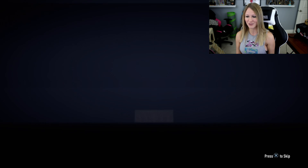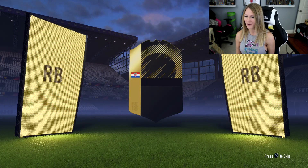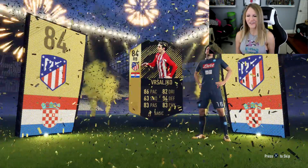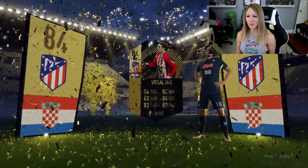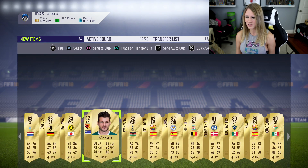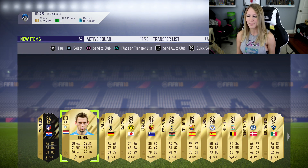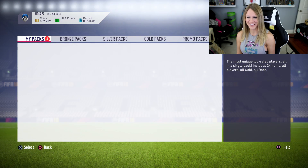This is the first jumbo rare players pack we're going to open. Drop it like it's hot — that's an inform! It's going to be that right back. He's a walkout, which is huge. Vershalko — 86 pace, 82 dribbling, 83 physical, 84 defending. He's almost all 80s and he's a right back. What a sick looking card right there. He's also got DeVry, Howides — some 83s and 82s. Since I don't own this account, I'm sending everything to club on the left and transfer list on the right.